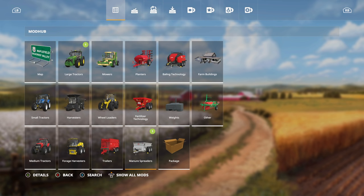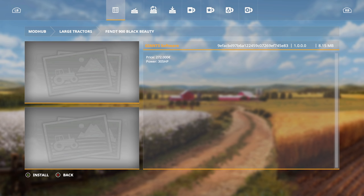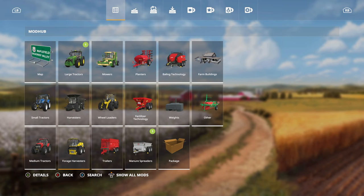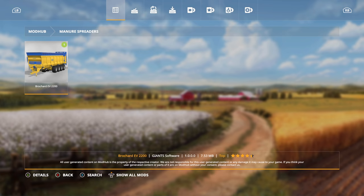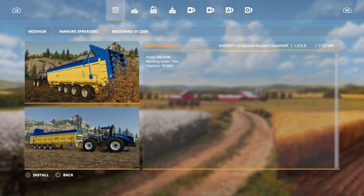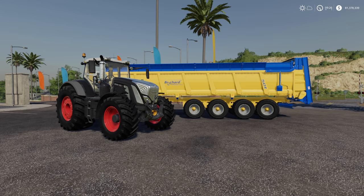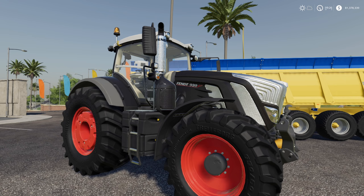What's going on everybody, DJ Goham here. We got some new mods for Farming Simulator 19 today. First one is going to be in large tractors - this is the Fendt 900 Black Beauty. We also have a manure spreader, the Brogard EV 2200 - a big thing with a 15 meter working width that holds 70,000 liters. This was part of the Big Bud pack for Farming Simulator 17. Let's jump in and see what we got.